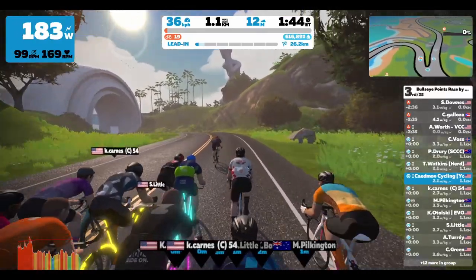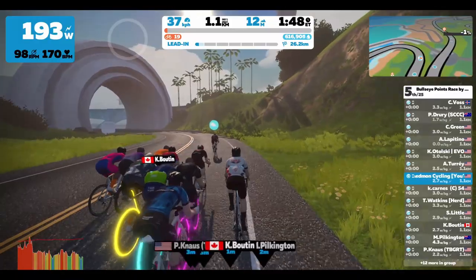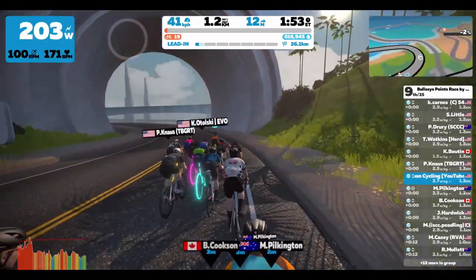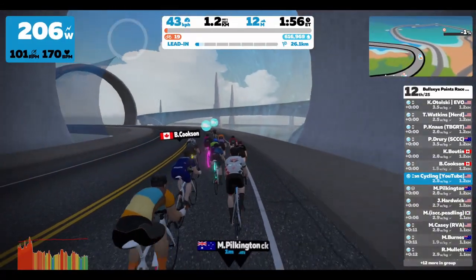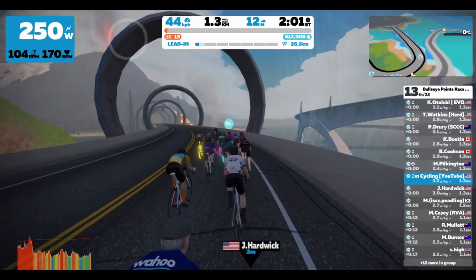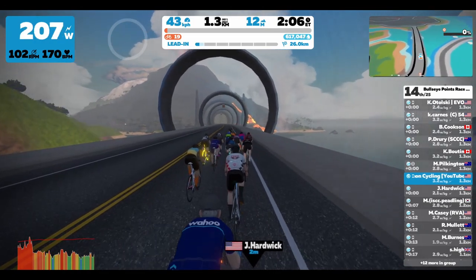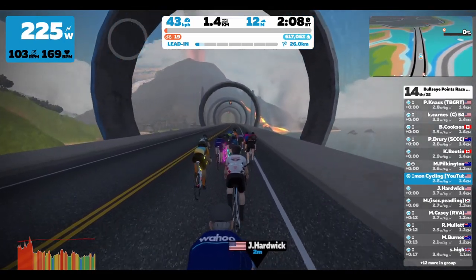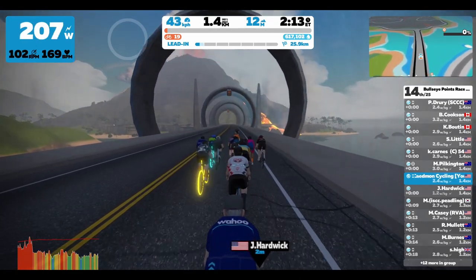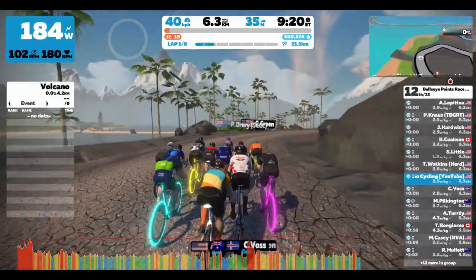This is a points race with the Herd Racing League. How this points race works is that each lap around the volcano circuit, riders are awarded points. So it's not all about who gets to the final finish line fastest — there are a bunch of different segments throughout the way where you can get points that add up to the total. The most points are still awarded at the finish line, but it's helpful to be at the front or as close to the front as you can for each lap.